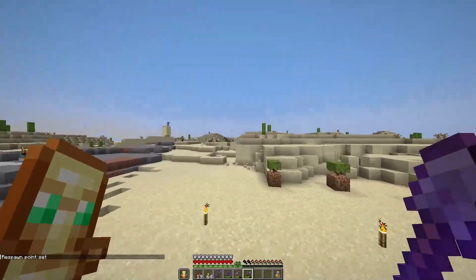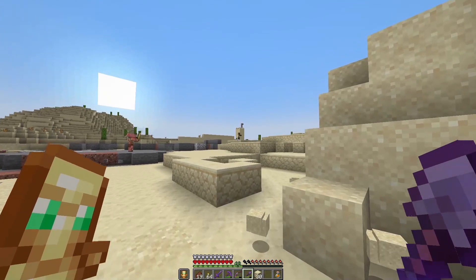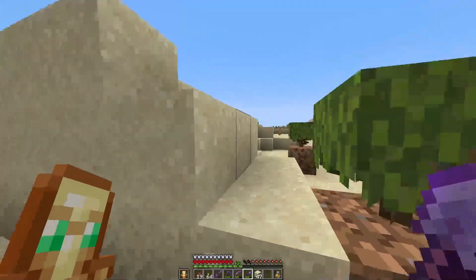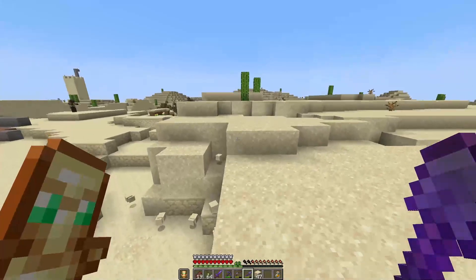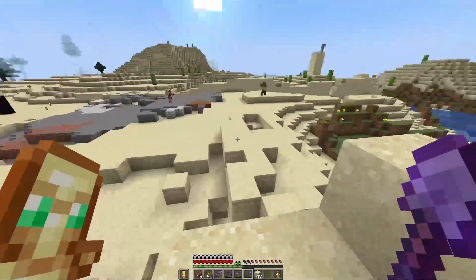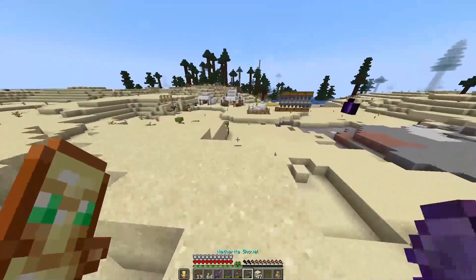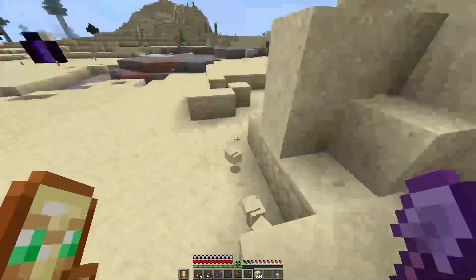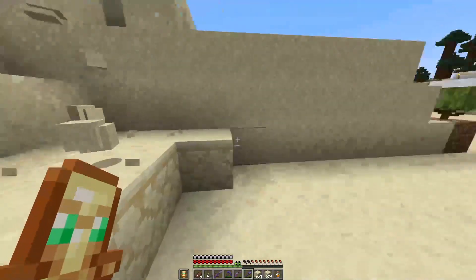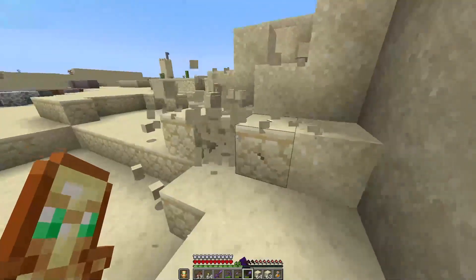Now we can start on this giant sand hole. Let's get rid of this zombie — I know he has a specific name. Oh, I thought I heard a villager — there's a trader villager there. Is this one called a stray, or is the stray the ice biome one? I think the stray is the ice biome one, but I don't know what the desert zombie is called. Maybe you guys can tell me in the comments.